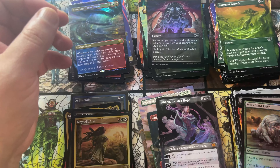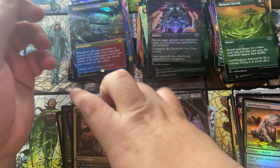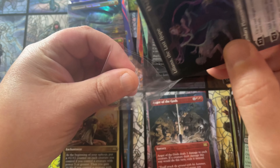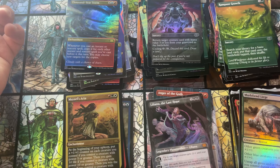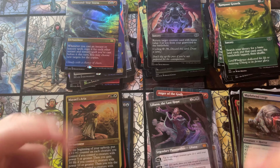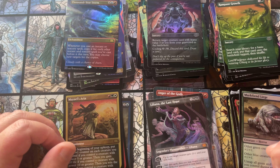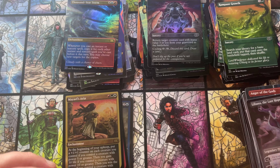Let me recap real quick to make sure I didn't miss anything. So you've got the Liliana, the etched foils — Carador Ghost Chieftain — so it was a three mythic box. What was the other one? Crucible of Worlds. Okay, well that was it for that. Join us next time when we open the last three of the case — I'll probably do the last video opening those remaining three. Thanks for joining us again, love peace and chicken grease. Like, subscribe, comment what your favorite pull was — I'll be entering everybody into giveaways. Love peace and chicken grease, signing out.